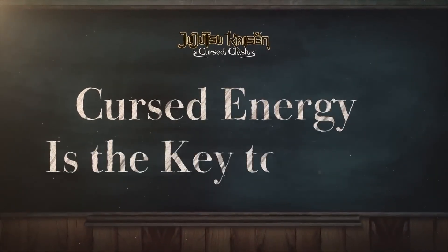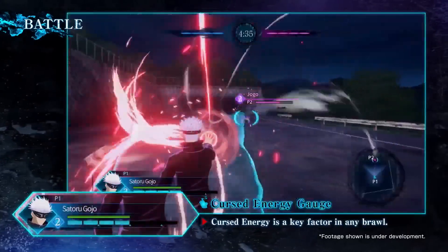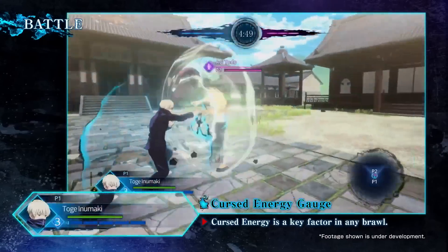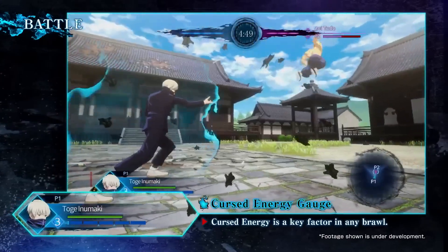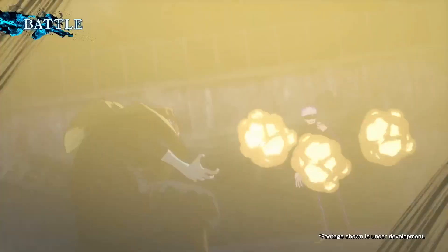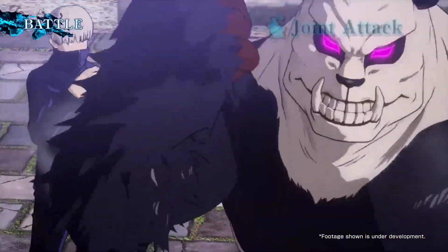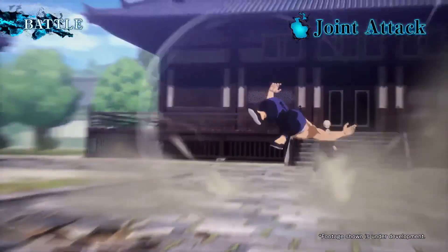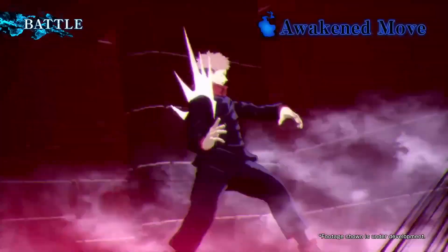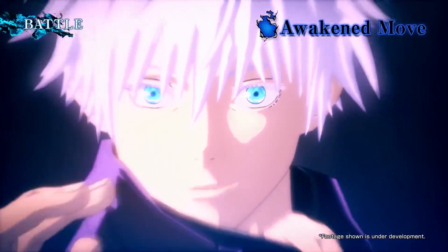Cursed Energy is a key factor in any brawl. Raise your Cursed Energy level and you'll be able to use powerful techniques and unique capabilities. This is sure to give you the leg-up you need. Once it reaches the late stages, you'll see clashes between ultimate moves chock-full of Cursed Energy — just imagine the exciting battles that'll unfold! You can also unleash joint attacks in step with your partner, and ultra-powerful Awaken moves that can turn things around at the eleventh hour.